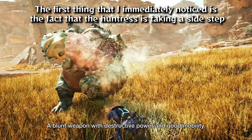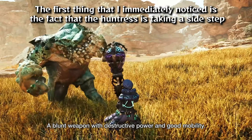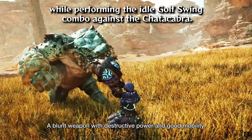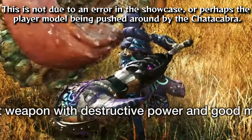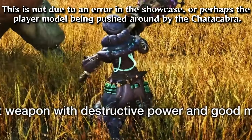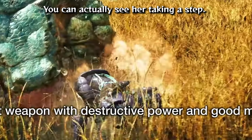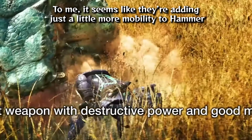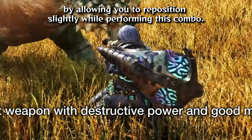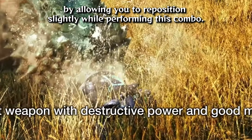The first thing I immediately noticed is the Huntress taking a side-step while performing the idle golf swing combo against the Chattacabra. This is not an error in the showcase, nor is the player model being pushed around — you can actually see her taking a step. It seems like they're adding just a little more mobility to Hammer by making you able to reposition slightly while performing this combo.